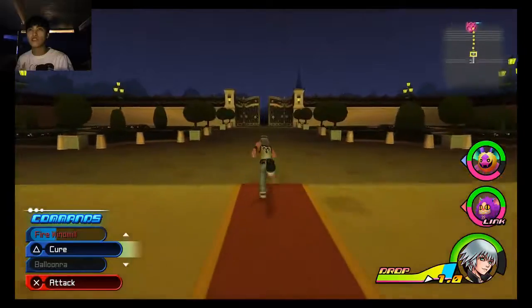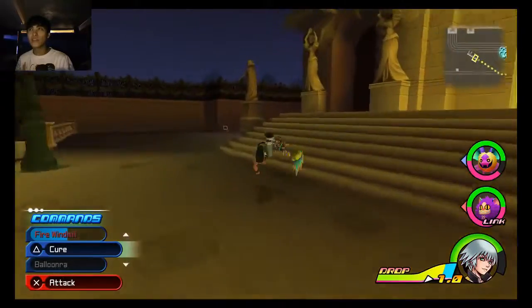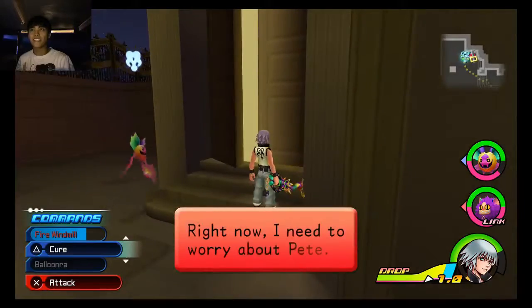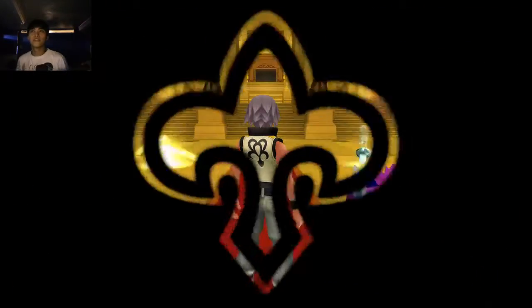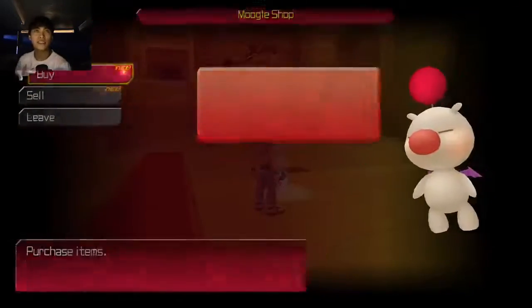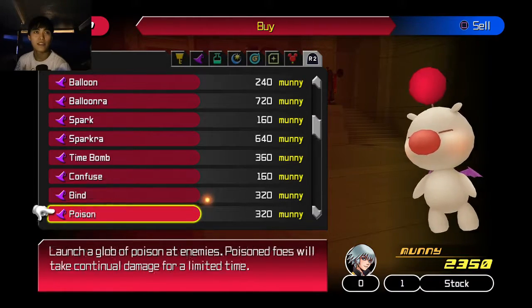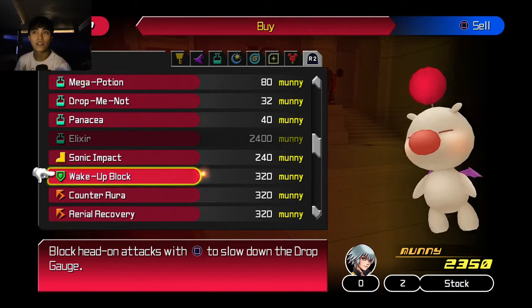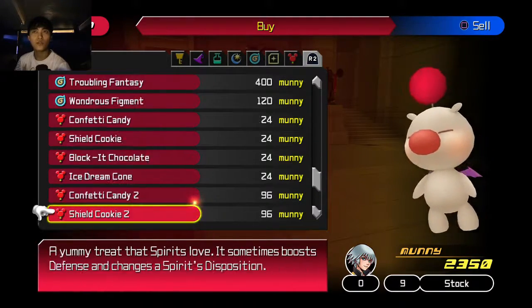I don't believe that's an entrance at the front there. It's not, but we have a side entrance. Let's see if the game allows us to go through the side entrance. No, it doesn't. Okay, that's fine. Let's go through the main entrance. Any new commands? Bandara. Bandara. Still no Balloon. We have that already. Any new... Nah, no new recipes.